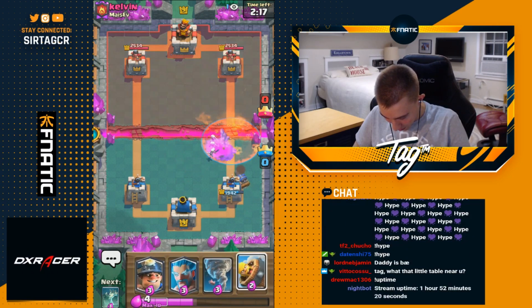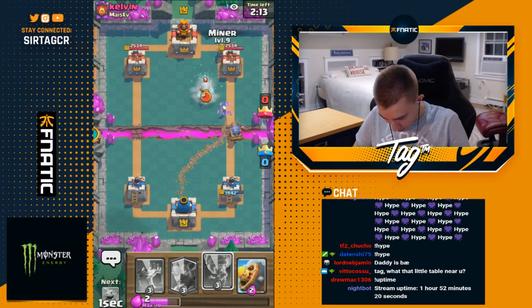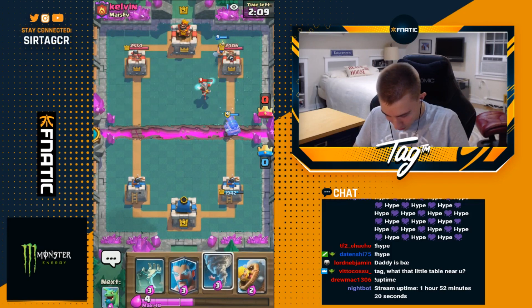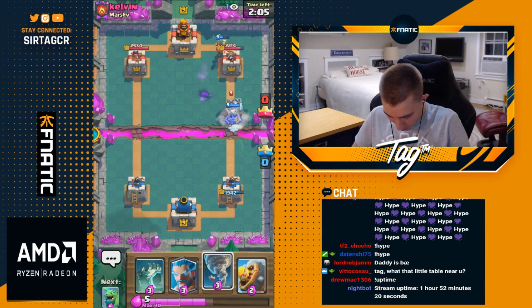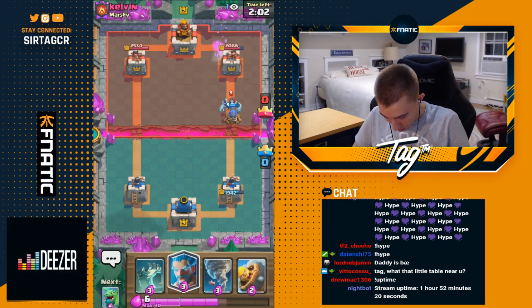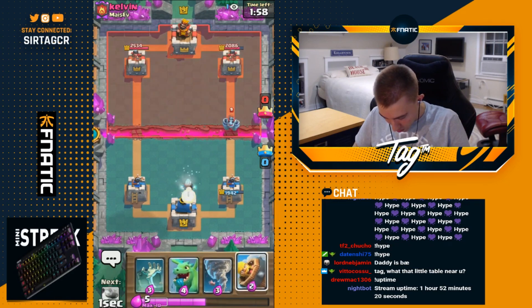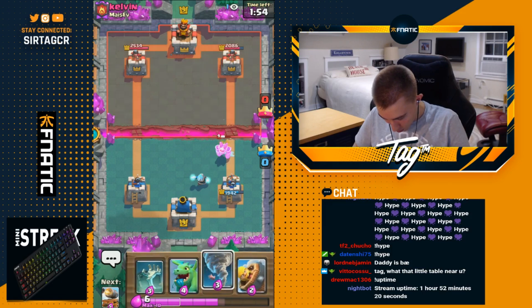We get some nice damage with that royal giant push. I could definitely use the miner with that cannon cart timing — so then he's really left with not many answers. He's just going to ignore the miner completely and focus on the cannon cart. I go ice wizard in the middle; I kind of want to keep our DPS of the cannon cart for the royal giant.